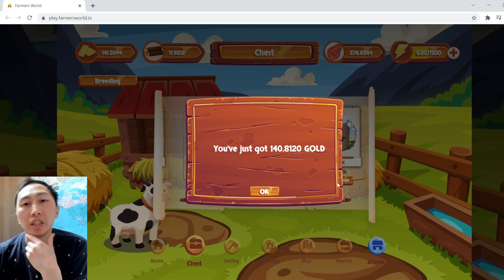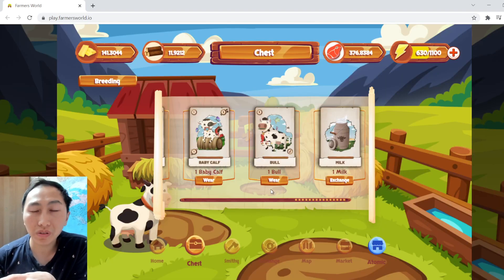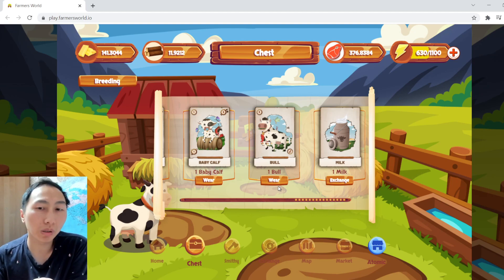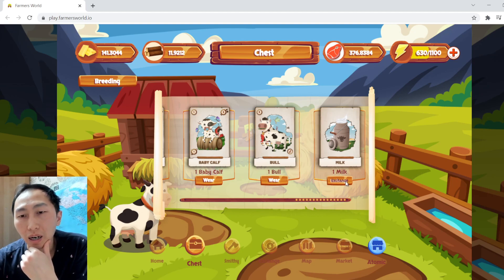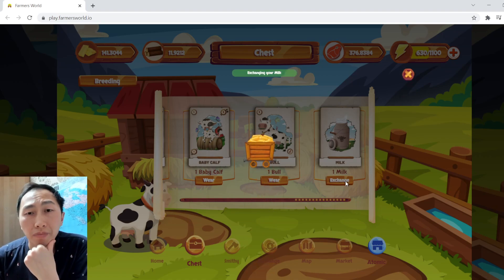140 gold means I'm probably not going to break even on this one. But you can see that if I get three milks and sell each for 140 gold, that's very profitable. Of course, two milks is not going to be profitable no matter how you do it.